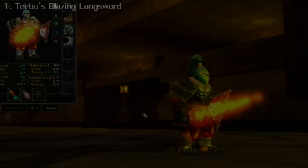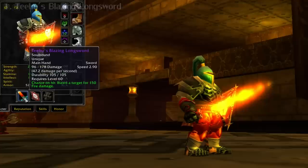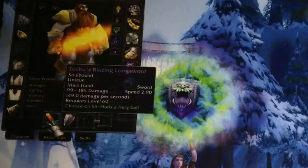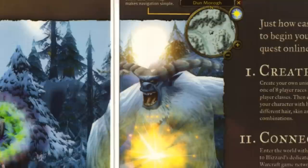First up, we have Tibu's Blazing Longsword. This was actually a world drop — well, maybe not a world drop, but it dropped from trash mobs in high-level dungeons and raids, and originally it was the Holy Grail item in the game. It was in the original box art, and was therefore the first epic item that most people saw. Just looking at this picture is an experience itself.